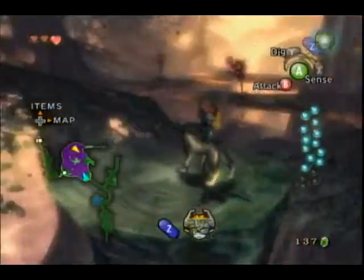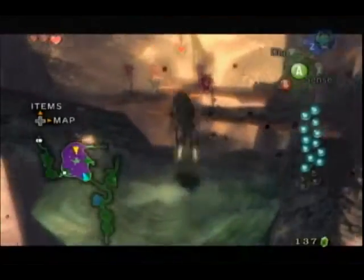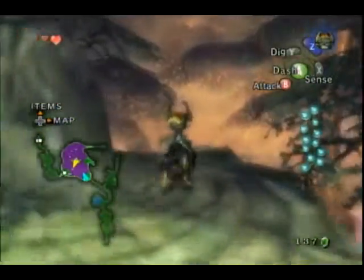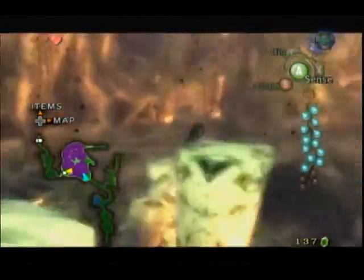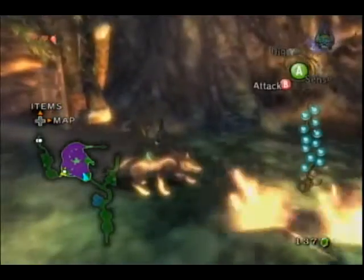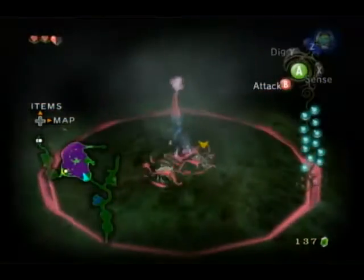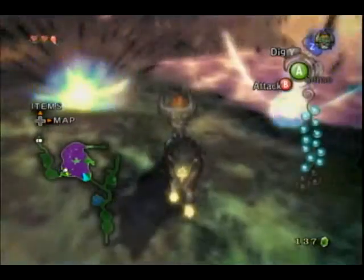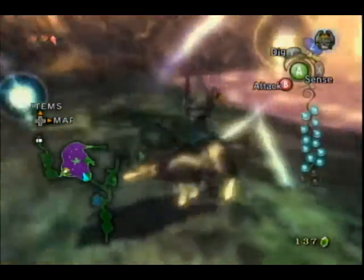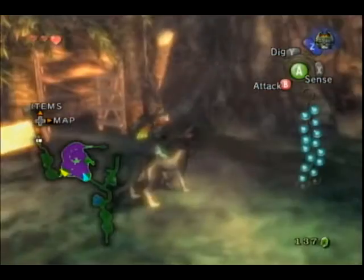The Deku Babas will also attack you if you're not careful, so you'll want to have a nice rhythm with your A button presses. You'll want to watch out for that log there. But this is the last of the jumping puzzle, so let's go see what's buried there, shall we? How nice that they both came out with just one digging — it certainly makes things more convenient. And that's only two more to go. Let's continue forward.